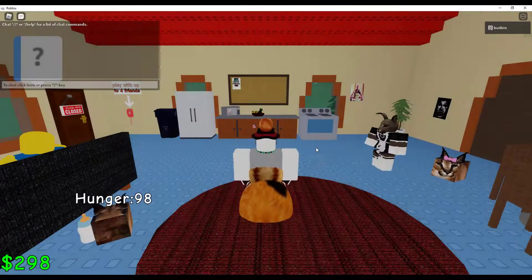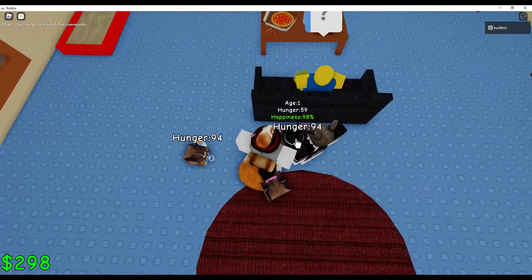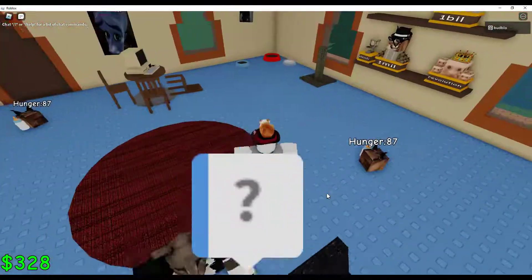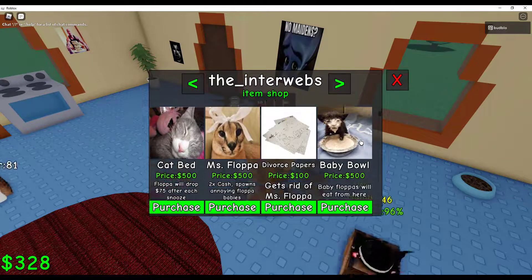And this game uses a cube Floppa. You click on him and he poops out money. So you can go over to this and get all sorts of stuff.